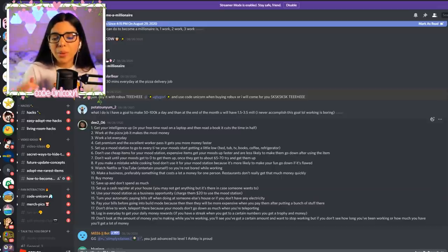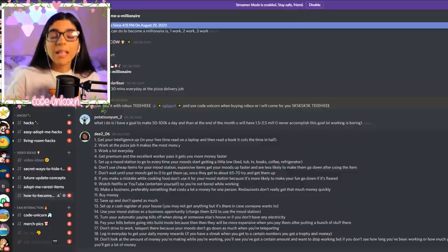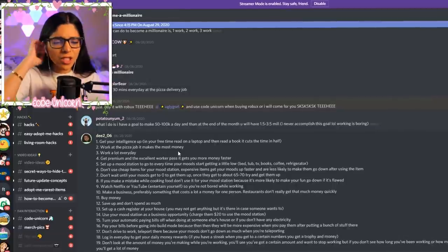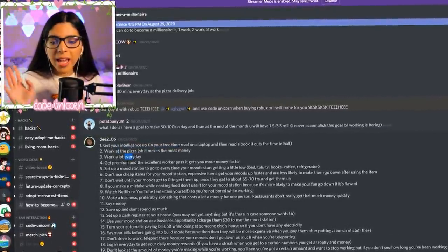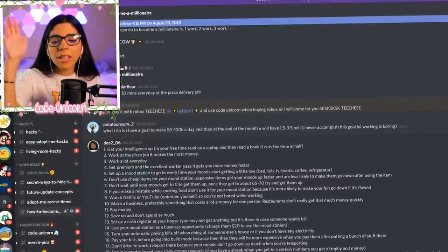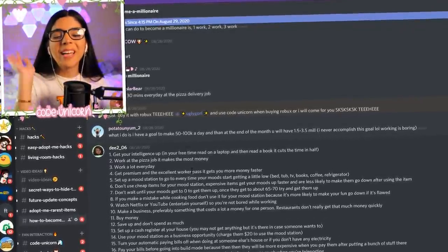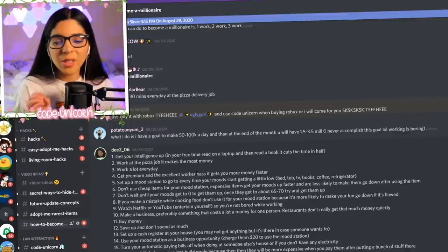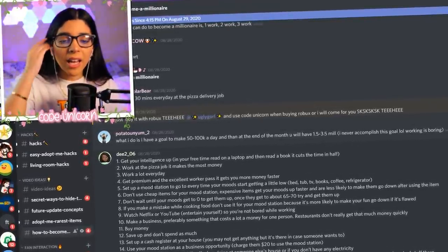We also have suggestions from D2 Zero Six on how to make profits even better: get your intelligence up since that gets you more money, work at the pizza job, work a lot every day, and get the Excellent Worker Employee Pass game pass — that really helps. Also keep your moods up.